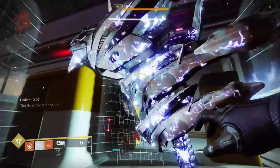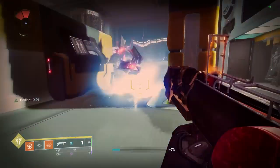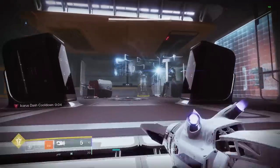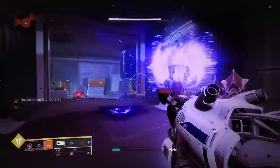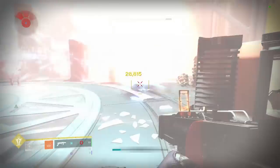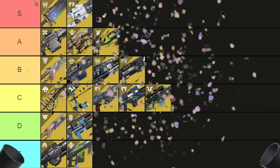And then we have the Boop Cannon, aka Tractor Cannon. Even going from a 50% debuff for all void damage down to just a 30% flat debuff, this thing is still insane. It's great for add clear, does decent damage, and obviously is great as a debuff source. It's also used for a bunch of DPS strats like the Worm God combo on void and triple shotgun swapping. No matter the shift in the meta, Tractor has always been a top option, so this is the second S tier exotic on our list.